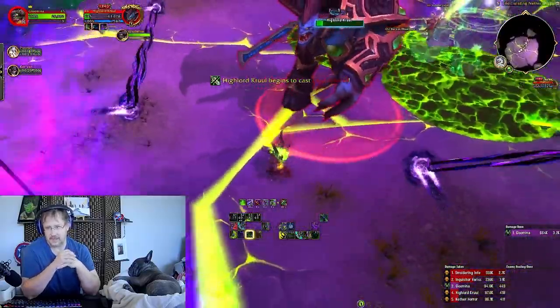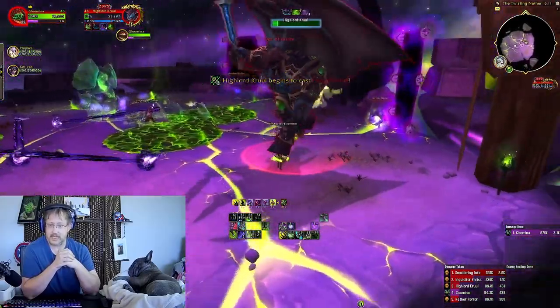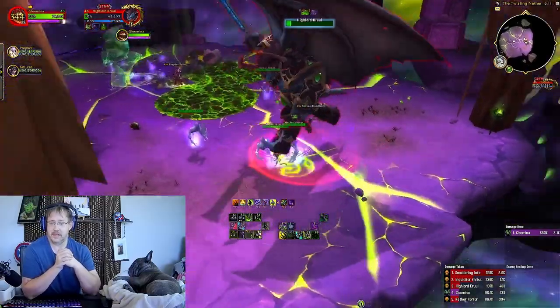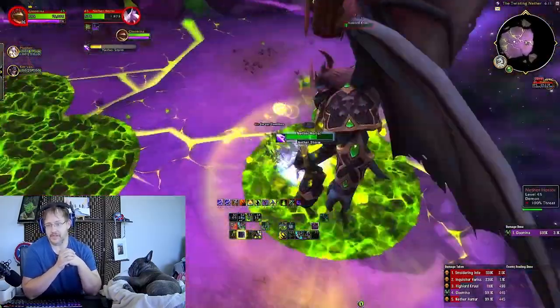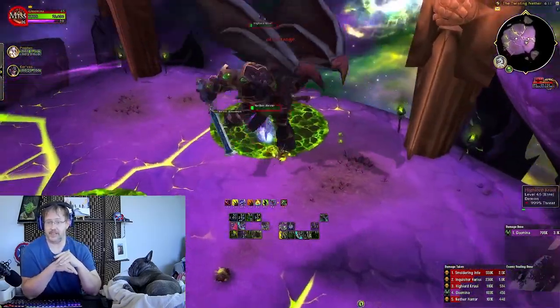I get away with murder about 40 seconds from now. Adds are coming up, we're just keeping puddles away from Velen, just because you're not always jumping. You just need enough green. That's about as much tanking as I would ever do on these adds. And I sigiled — misery.